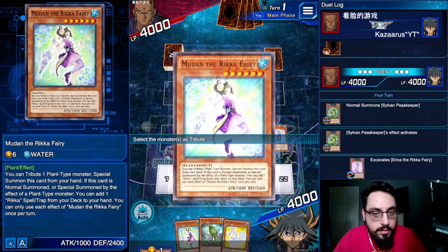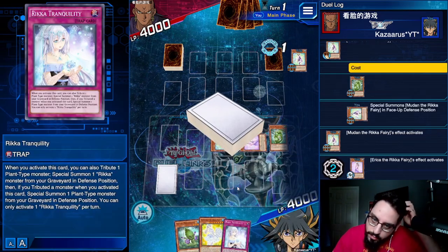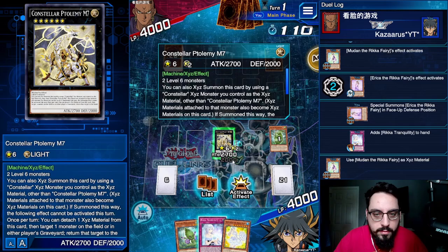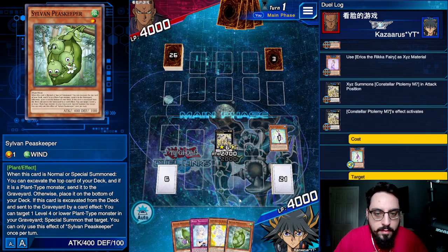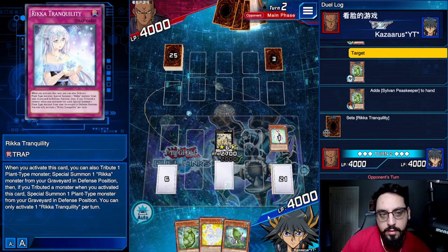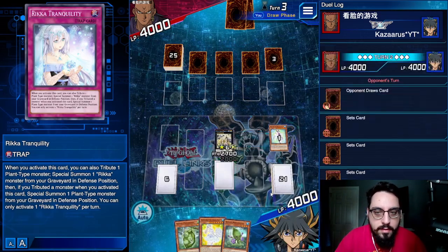That's actually really good — a fantastic mill. When a plant is tributed, I can special summon Erica from the graveyard. Yeah, I'm just going to get Tranquility. Actually, I've got a Telemiad. This gives me more stuff for next turn and lets me put Mudon into the grave, and now I can actually trigger Tranquility. If he doesn't out the Telemi, then I have that to use again. And this is also just a reborn for the Mudon that's in my graveyard. So I made Kanzashi — both materials would be stuck under it, so I wouldn't be able to reborn anything with this. He's just going to pass there.